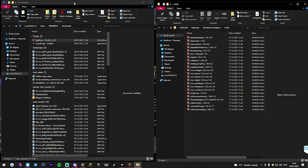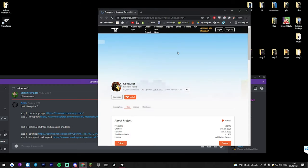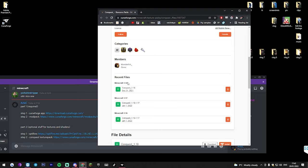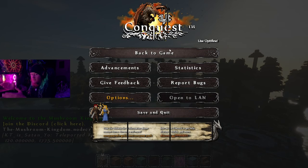Copy and paste Optifine into your Minecraft folder, and then you can download Conquest. This is just a texture pack — you don't need it, but this is what I'm currently using and it's what makes the map look the best. It's like a medieval texture pack. Again, drag that texture pack into the folder with all your Minecraft stuff.